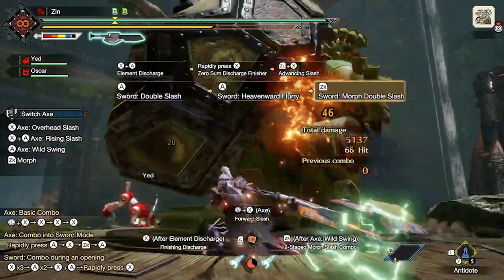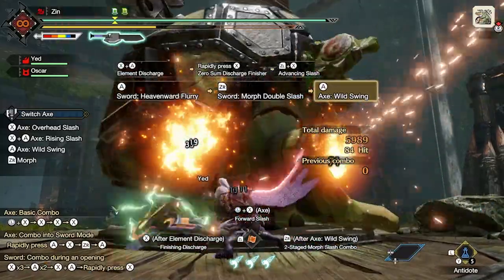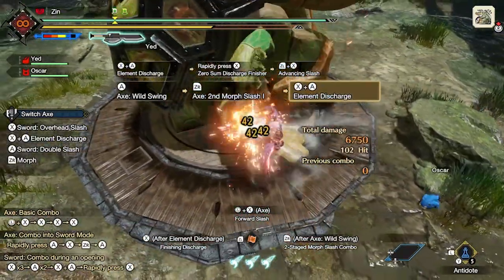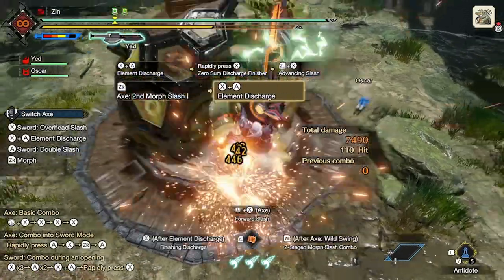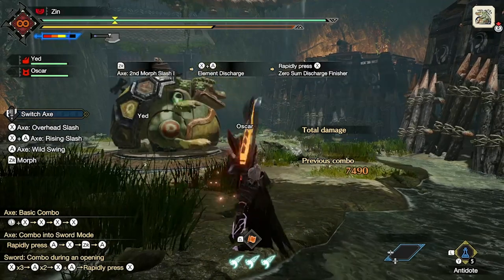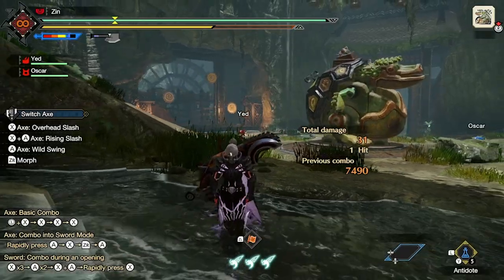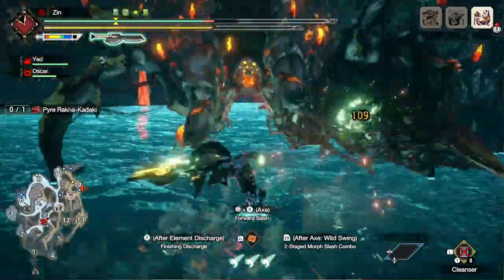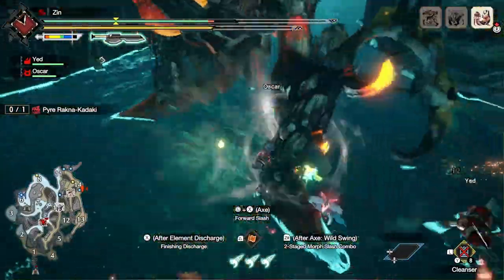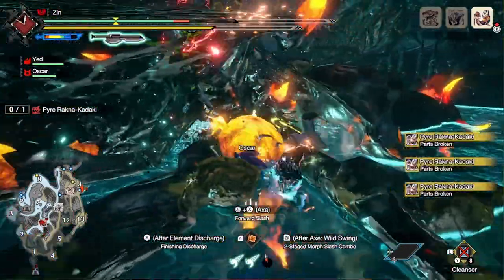The fire, water, ice, and thunder sets are going to be basically the same. I did try the Narwa armor set for thunder but it just didn't feel as good — you might get a bit more thunder damage, but I'd rather have skills I'm used to. The slots aren't great on it either, so I opted not to use Narwa armor. My favorite set is the dragon one and we'll go into that a little later. There are timestamps so you can skip around.